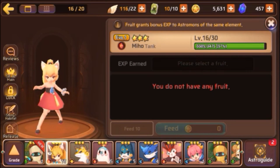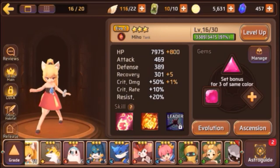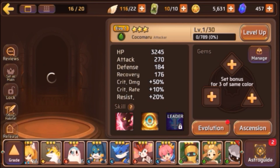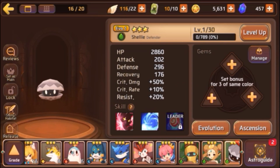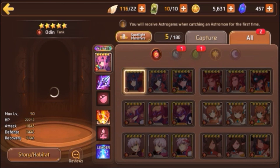You can level them up by feeding them, but I don't have any food right now so I can't do that. And if you have some of the same ones you can evolve them. The astrogite section is where every time you get a new one they give you diamonds — the ones that are on the top right.